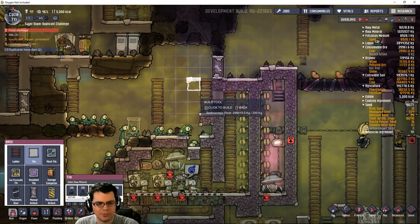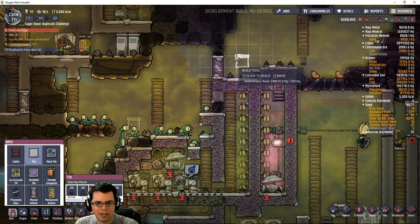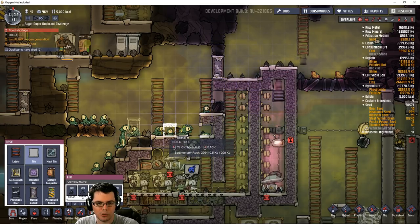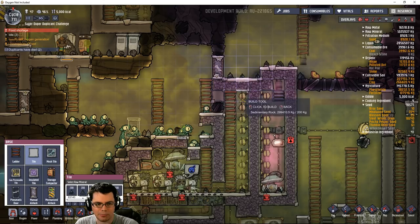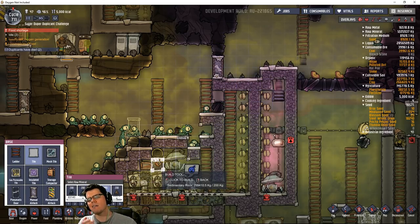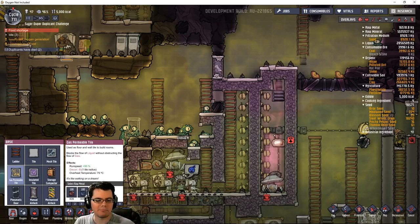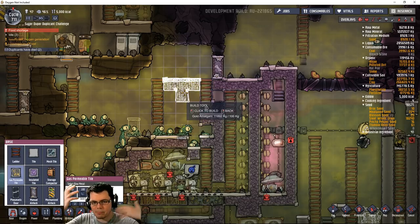I think it can solve two problems all at the same time - I'll just let the gas come in here. That way the morbs stay down there and it can just kind of vent up and through. Look at that - a couple of dead duplicants. You guys made all the difference. Now all the ideas are popping.